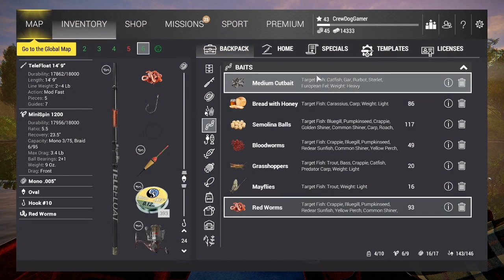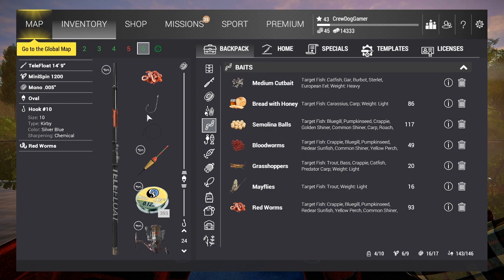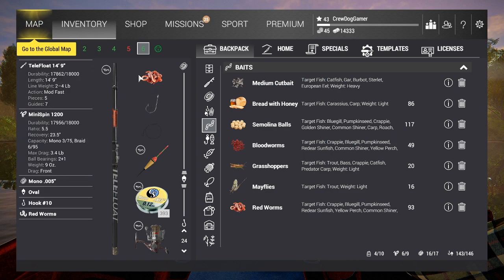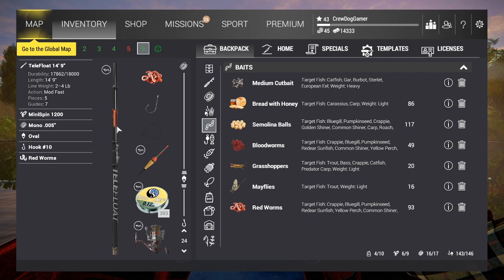Here's our super standard setup: Telefloat 14-9, Mini Spin 1200, two-pound monofilament, oval bobber, number 10 hook, and red worms. This is all level one equipment — stuff you spawn with. It's what you'll be using for a little while until you get to level three and can get those other rods. It's a decent setup to get you some money off the rip.